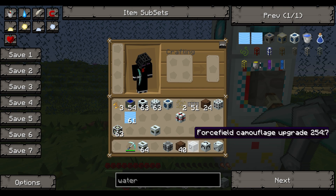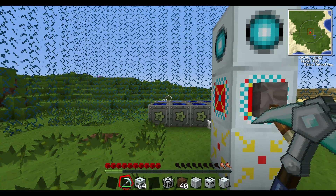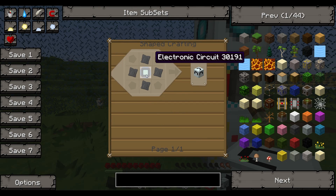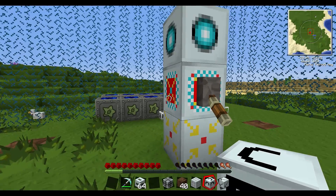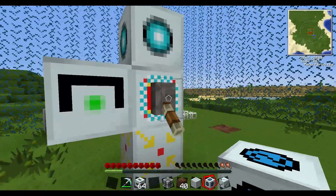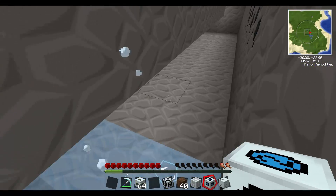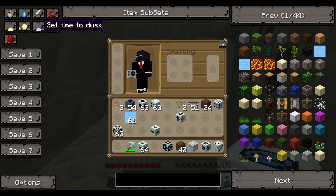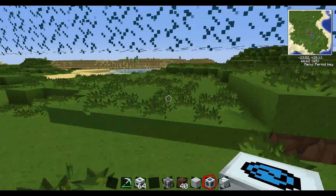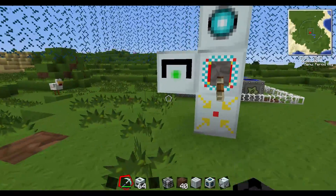The dome upgrade is crafted with four advanced alloys and a circuit. I would not recommend this upgrade because it just defeats the purpose of the force field. You turn it off and turn it back on, and it makes it so there's just a dome on top - you can walk right under it. What's the point of having a force field then? So that's what the dome upgrade does.